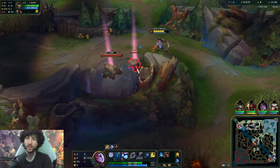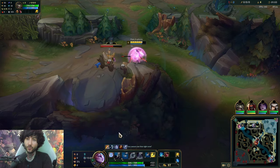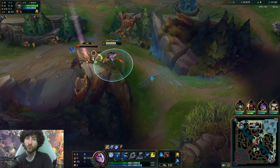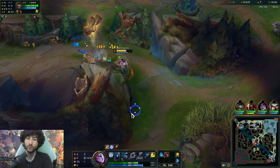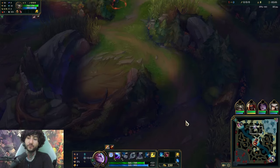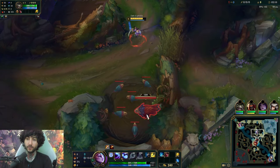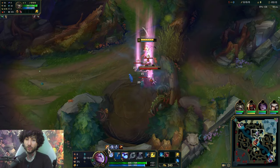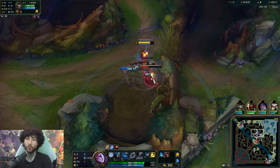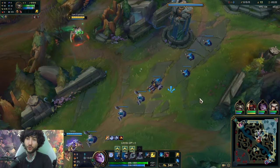Once you get level two, your attack speed and getting two cycles of abilities is really important. What's really important is understanding your passive and how it works. It pretty much gives you an attack speed buff whenever you cast a spell, and also empowers your next few autos for extra attack speed. Your passive also gives you the third strike hit — so whenever you use it, it'll give you a one-two-three attack. Very important — you always want to utilize that when you're clearing.